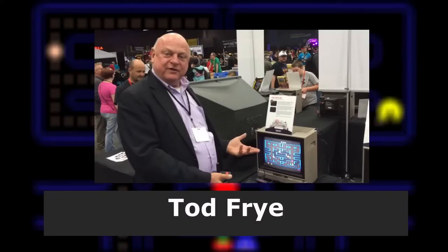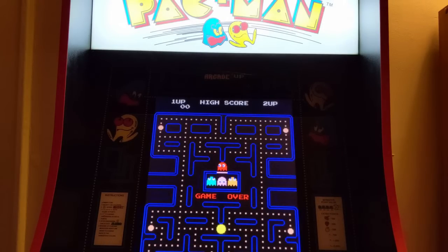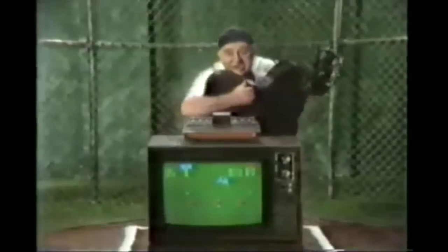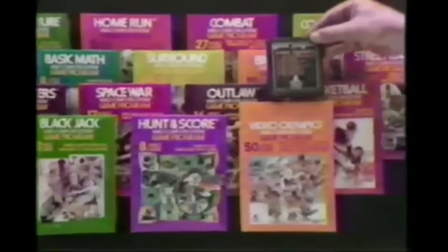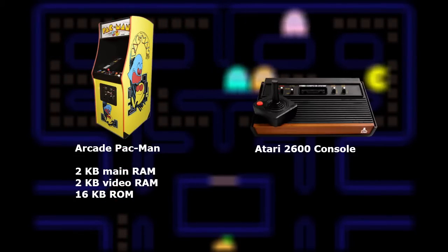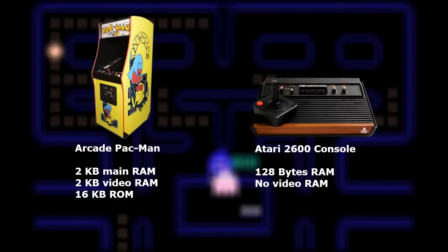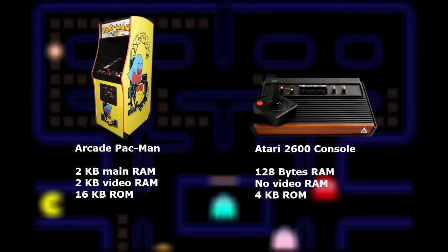They hired Todd Frye to single-handedly develop the game from the ground up. Making the game posed a challenge as Frye was not provided with any arcade design specifications whatsoever, so he could only learn about the game through playing it. This meant he couldn't study the source code of the arcade Pac-Man and try to emulate it. The 2600's hardware was also far more limited — the arcade Pac-Man has 2K of main RAM, 2K of video RAM, and 16K of read-only memory. The Atari 2600, on the other hand, has 128 bytes of RAM, no video RAM whatsoever, and 4K of read-only memory.